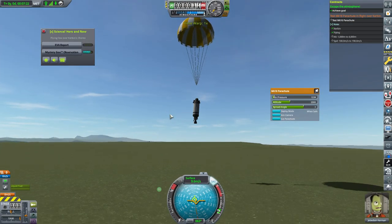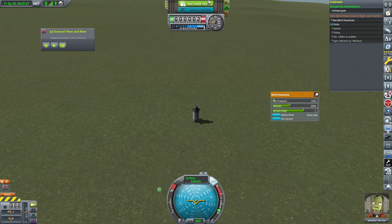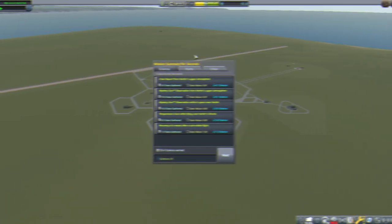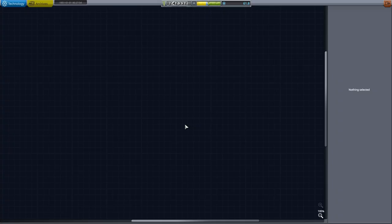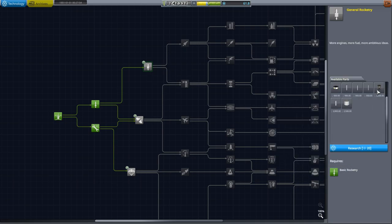And as always, a very clean landing for a Kerbal. We got 61 science out of that so I was pretty happy. And now we are gonna use it for all three of the next stages.